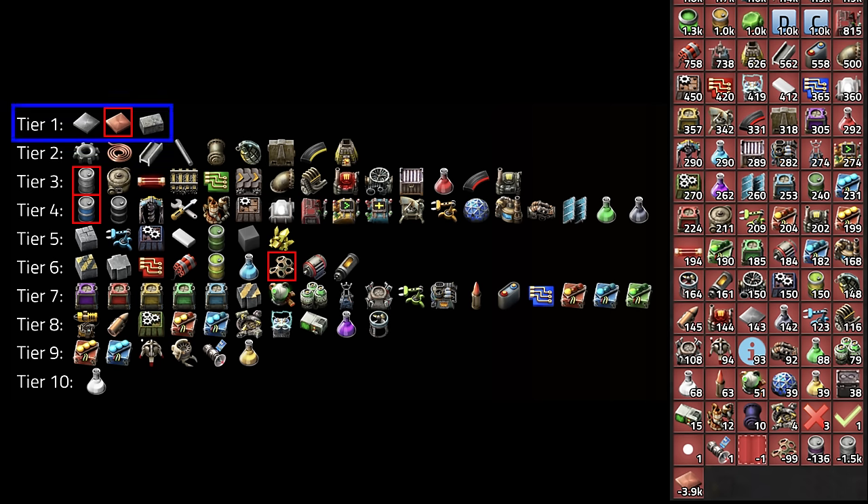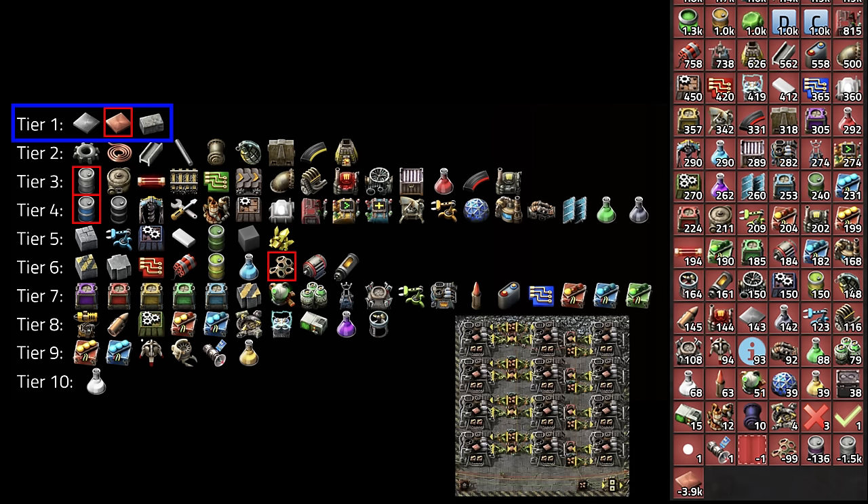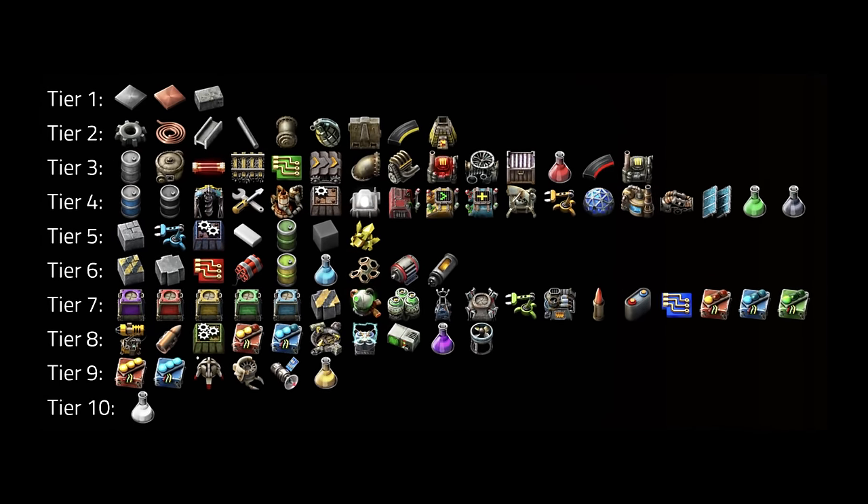Once we find a tier where one or more items are in demand, we build a tile designed to manufacture the item with the most demand. I put every item in the lowest number tier that doesn't contain any of its ingredients. For instance, green chips require iron plates and copper wire. Iron plates are in Tier 1, and copper wire is in Tier 2. This is important because if green chips and copper wire are both in demand, it probably means we should build copper wire assemblers first, since if there isn't enough copper wire, it doesn't matter how many green chip assemblers we have. Often, supply chain issues are caused by shortages of low-level ingredients, and if we take care of those, suddenly some of the higher tier products aren't in demand anymore.